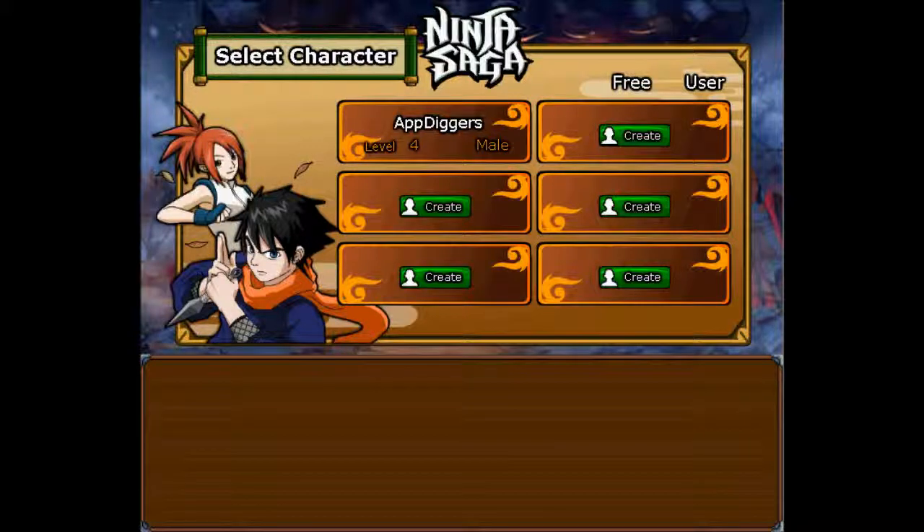Hey guys, welcome back. AppDiggers here and we're doing some Ninja Saga. You have an availability of creating six users, six different characters and play as you wish. The game is brought to you by Imagist Entertainment, an online game company that specializes in RPGs and real-time multiplayer applications that are available through social networking websites.